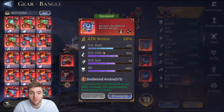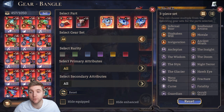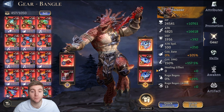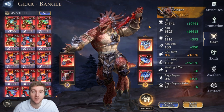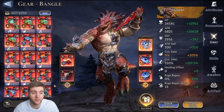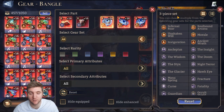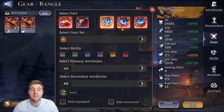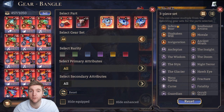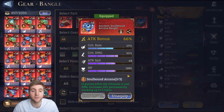Moving to gear sets: Infernal Roar increases base attack damage but Salazar's main damage comes from his ultimate nuke, so I don't rate it for him. Soulbound Arcana — the set I'm currently using — increases your damage by 10% permanently each time you cast your ultimate, stacking up to five times. Salazar casts his ultimate quite often, so he reaches five stacks very quickly in guild boss. I think Soulbound Arcana is the best late-game set for Salazar.